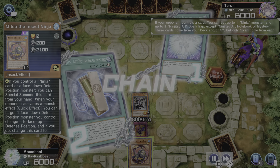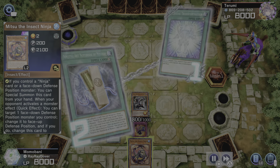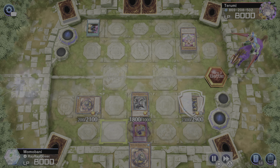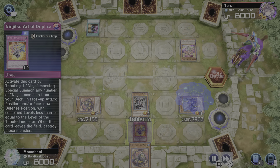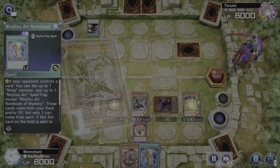You want to get through this event fast to get to the other one since both are going on at the same time. If you don't know how to play ninjas, you better look it up — there are some key combos you should know off the rip. Once more, if you do not have this structure deck, it's a very good structure deck to get, especially for the anthology event going on right now.